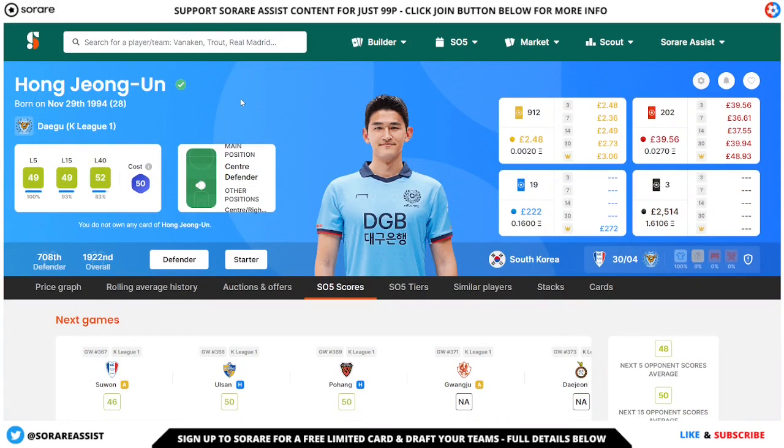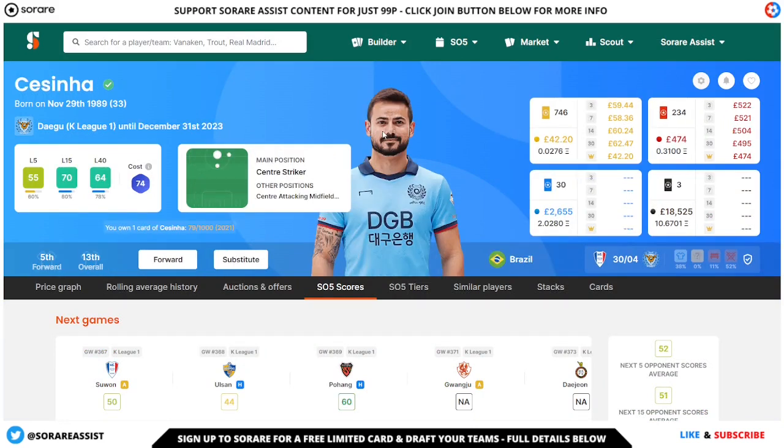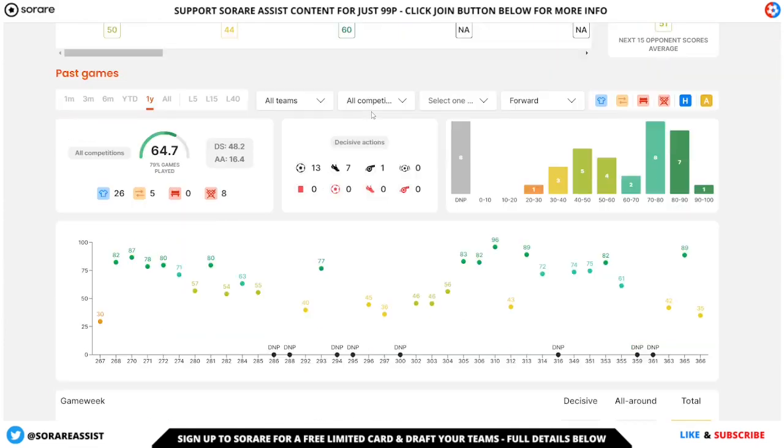Next up we've got another Daegu player, and that is the Asia King himself — Cessina — although he is actually Brazilian in terms of his nationality. He is more expensive in terms of Asia players, but he's probably the best Asia player on the platform when he is fit and not suspended or injured. He is a forward for Daegu, he's 33 now, and it looks like he's got a contract until the end of the current season. I'm sure Daegu will be keen to hold on to him, but you never know — maybe a bigger team will snap this guy up because he is absolutely fantastic.